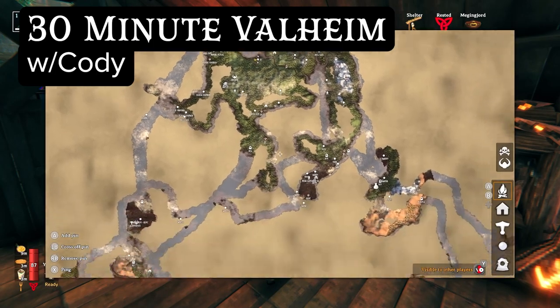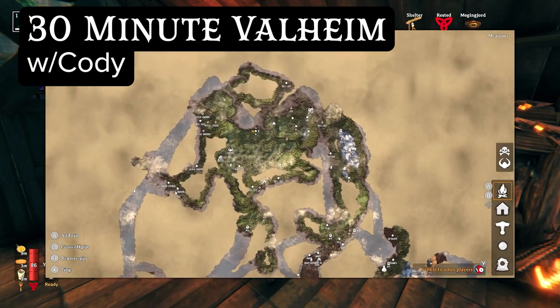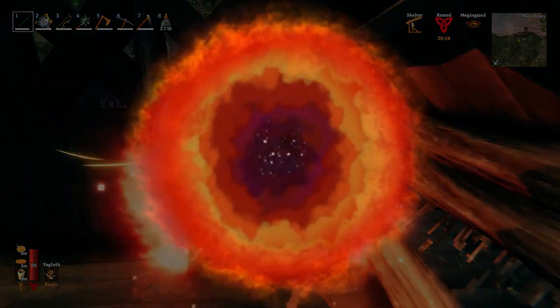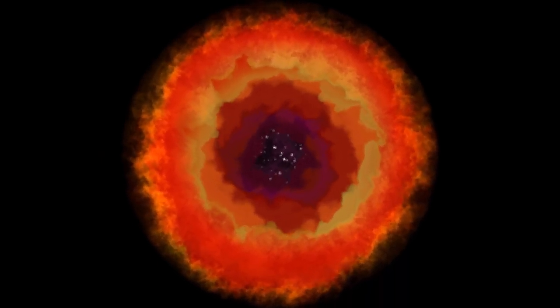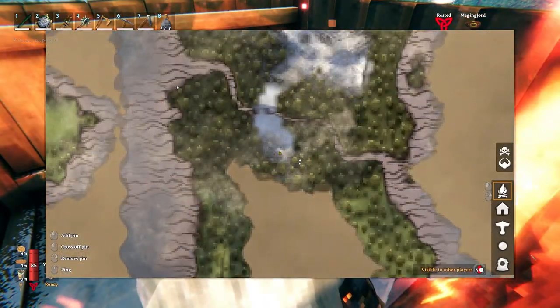Welcome back to 30 Minute Valheim with Cody. I have a Mountain 3 but it's not on the map. I'm just going to go through and see where it actually is. Somewhere — I think I know where it is. It's on the southern part of that mountain. Let's go ahead and mark it just so I have it.